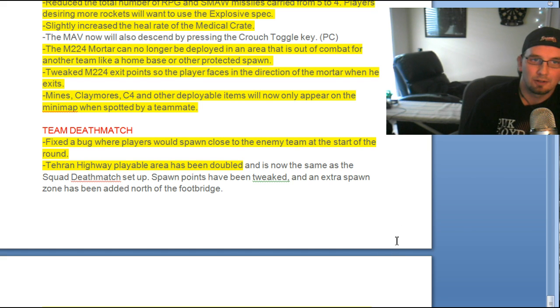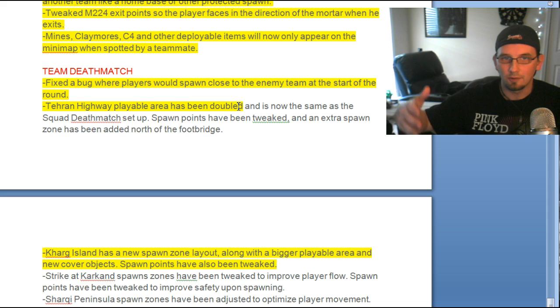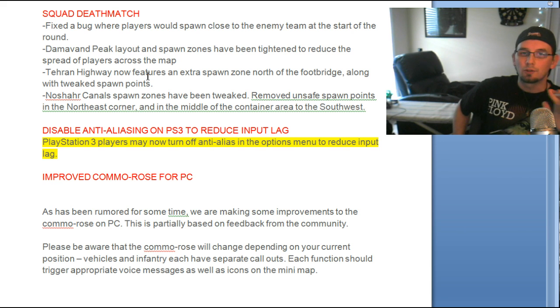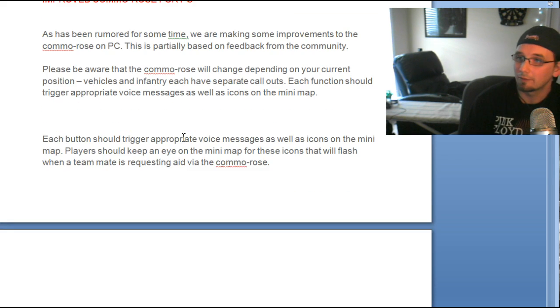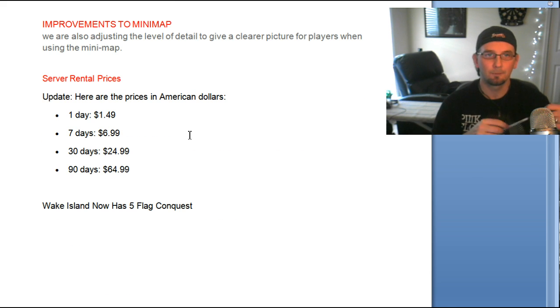Team Deathmatch has a lot of changes — fixed spawn zones so players no longer spawn next to enemies. On several maps like Karg Island and Tehran Highway the play area has been increased and spawn zones tweaked. Squad Deathmatch also has several changes to maps and layout. PS3 players now have the ability to turn off anti-aliasing, which reduces input lag — that's apparently where that problem was coming from. Improved controller layout options for PC as well. There were also many improvements to the mini map, which should give a clearer picture.